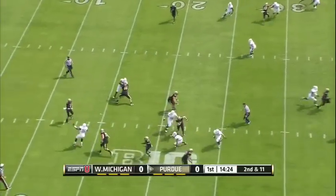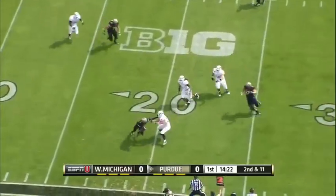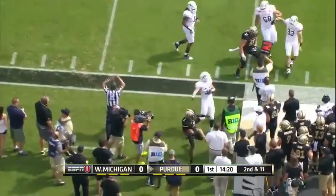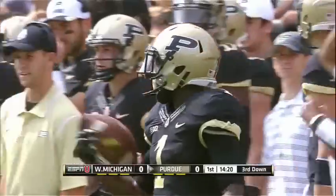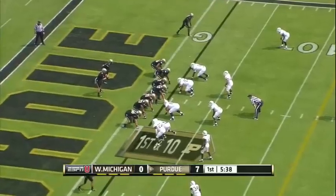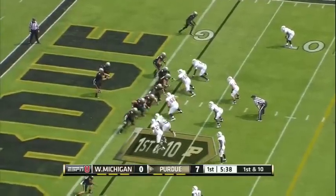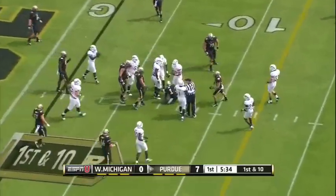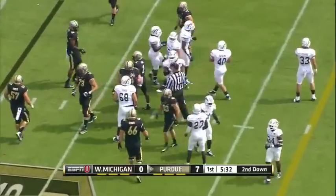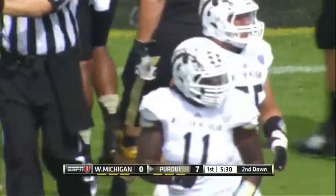That's Mostert in motion for the screen on second down. They go back the other way to Akeem Hunt, and he is pushed out of bounds by Austin Lewis for minimal gain. It'll bring up third and long. He gives it to Hunt, who is able to slip past the five-yard line. Devin Grant was the man who made contact with him and forced him down on a four-yard run.